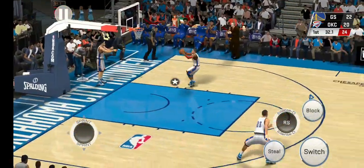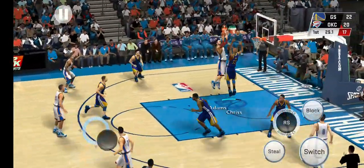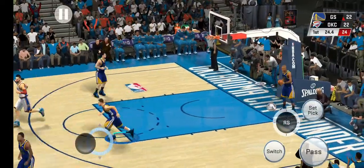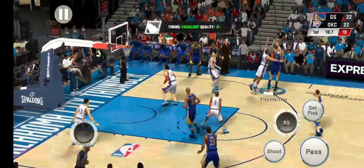Here's Paul. Here's Adams — gets to the ring for two with a defender all over him. He's got six. Pretty hard to find fault with anything he's doing at the offensive end.